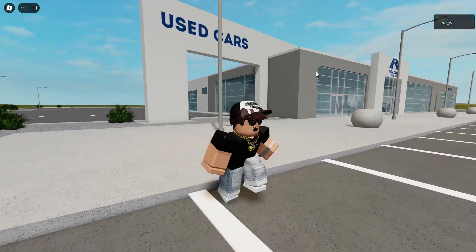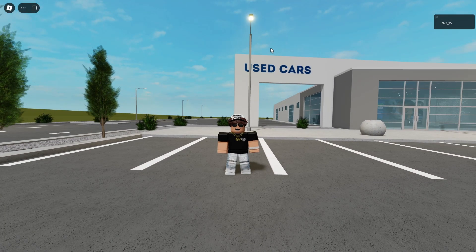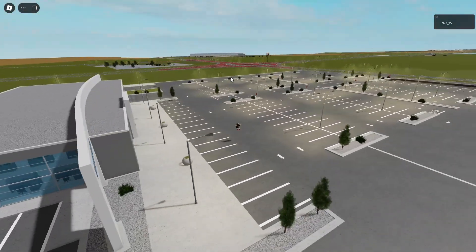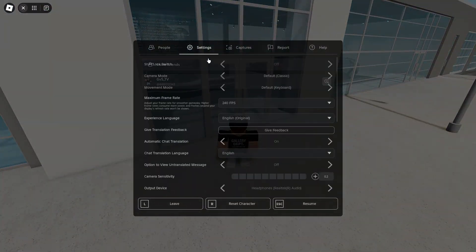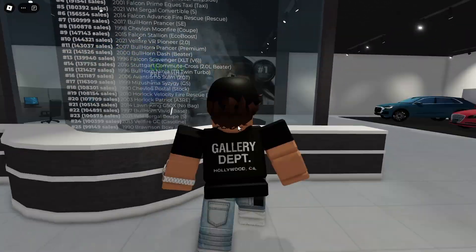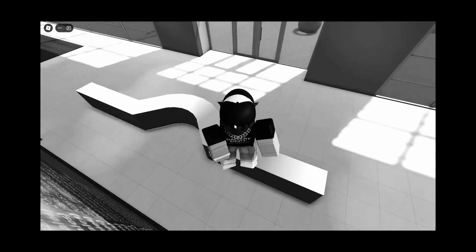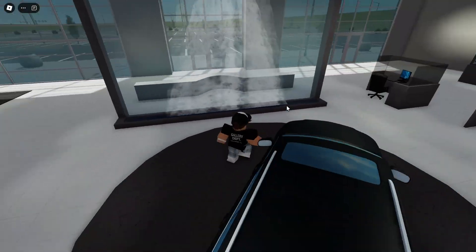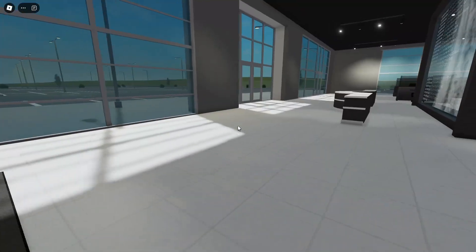Starting off here, you guys can see we have the roadmap dealership. I'm going to check if we have free cam — no free cam. And yeah, this is a fake Greenville. As you guys can see, it actually looks like the OG Greenville, like the GBV1 revamp release. I'm the only one in the server, so this is not going to be very interesting. It has the OG display over here — I remember we used to have this. We scroll — never mind, it doesn't have scrolling, sadly. I don't think you can spawn cars in here. There's like a car showroom, I guess.